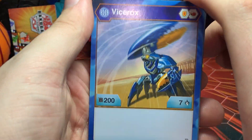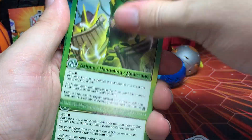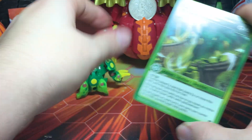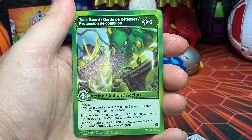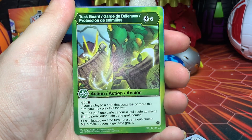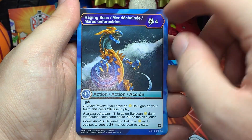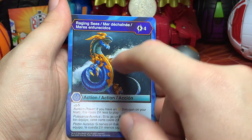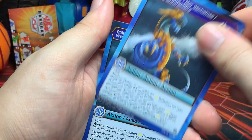Aqua's Vicerocks has Shield and Flaming Fist, base 200 B-Power, base seven damage. Then there's Tusk Guard — it's a Maxedon card, though Trino doesn't have tusks or a horn. For six energy, minus 800 B-Power; if you played a card that costs five energy or more this turn, you may play this for free. That's debatable whether to play or not — I don't really recommend it. Raging Seeds costs four energy, plus five damage; if you have an Orless Bakugan on your team it costs two energy less, so really only two energy for plus five damage. Not too bad since this pack comes with an Orless Bakugan.